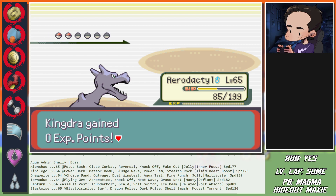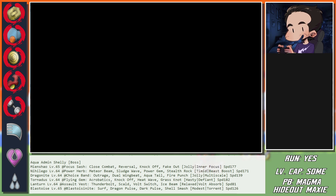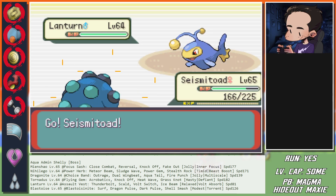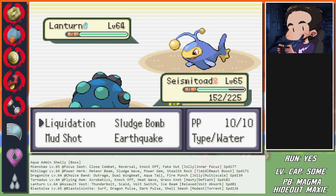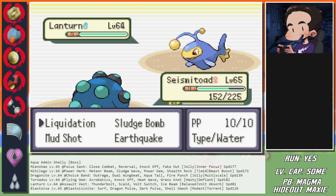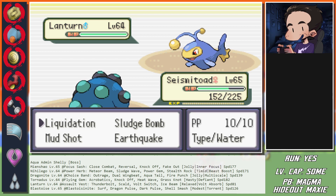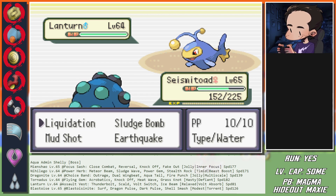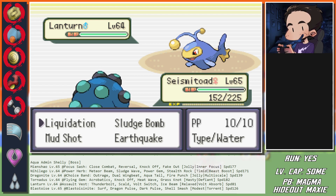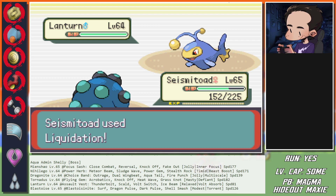This is Lanturn on a random move. I need Seismitoad to add onto this - we'll take less damage from Stealth Rocks but still, ideally it's an Electric move. At 152 HP, if Lanturn hits me once with a Skull Bash that's 39 to 46 damage - I'm never dead, well, dead on a crit roll. So we need to get hit once absolutely. I need to Mud Shot and Earthquake after - actually Liquidation does more damage. Let him attack.